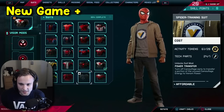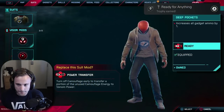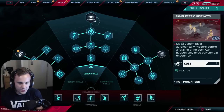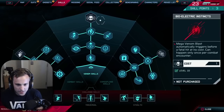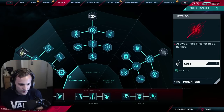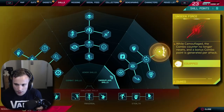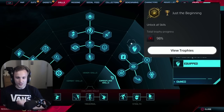All right, so we need to purchase this last suit and we'll get the trophy for having all the suits. Boom — Ready for Everything. Purchase all the suits. Okay, so I'm working through New Game Plus, and to get the second to last trophy I need is to unlock all the skills. I'm just going to unlock all three of these skills — they can only be accessed in New Game Plus — and I'll get the trophy. Just the Beginning — unlock all the skills. All the skills are done.